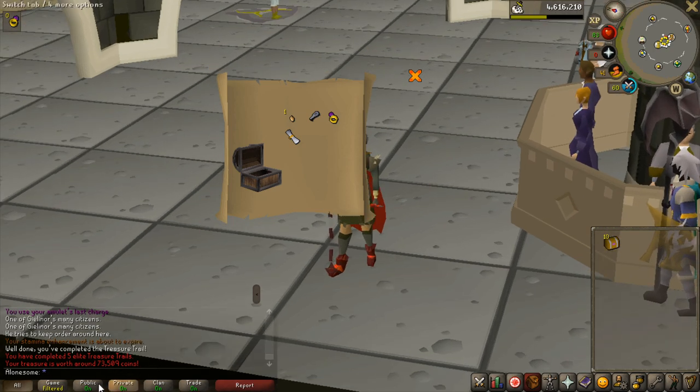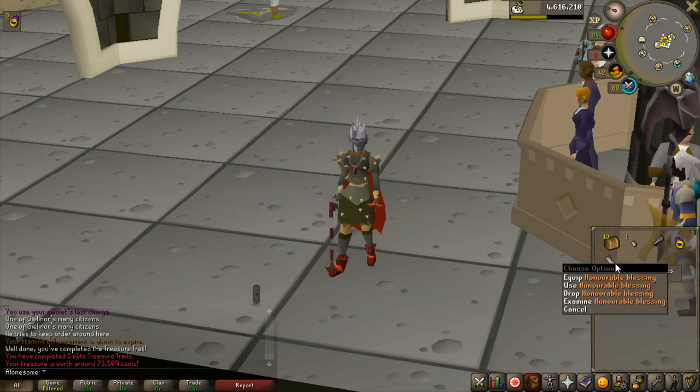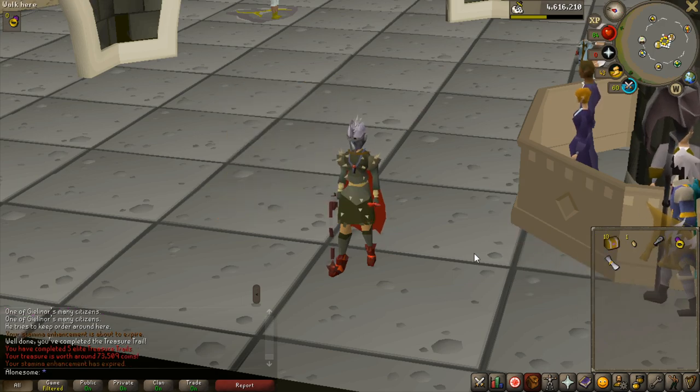Let's see what the elite reward is going to be — 73k. Yeah, that is very bad for an elite, but I think that's a new unique for the tab. Let's get opening the hard ones. 660k — Saradomin D'hide Shield. Really, really good hard clue scroll.